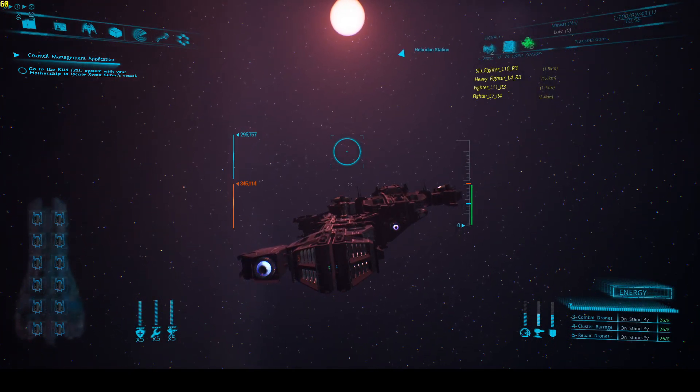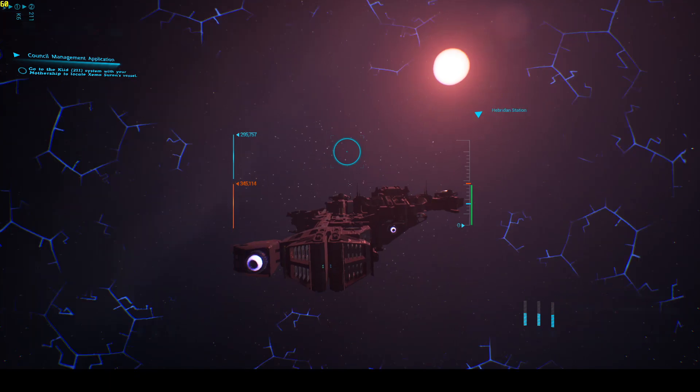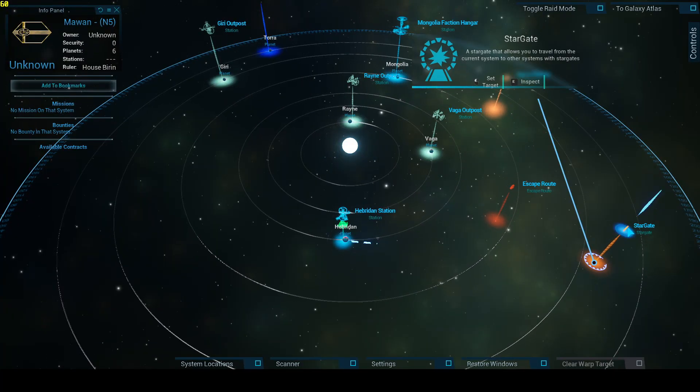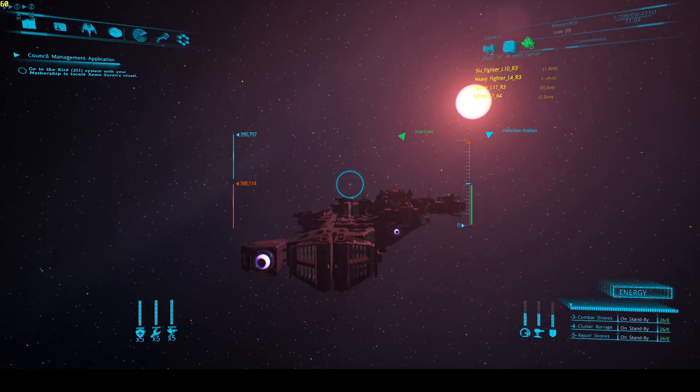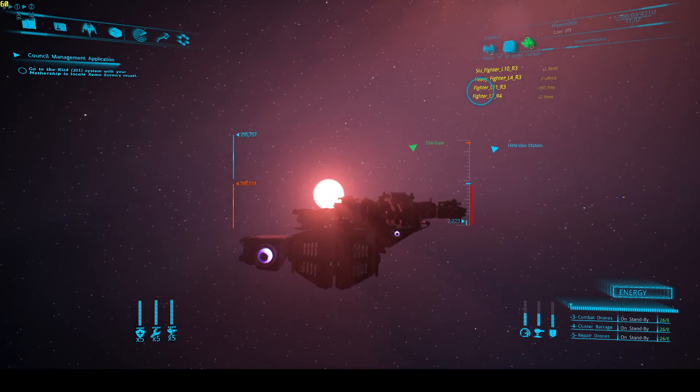Weapons online — once we turn all our weapons online you can see everything over there on the left side. First we've got to make it through the stargate, and that is a challenge.